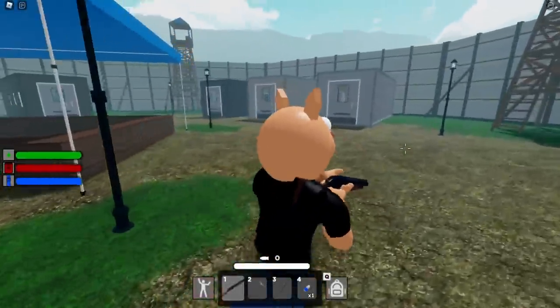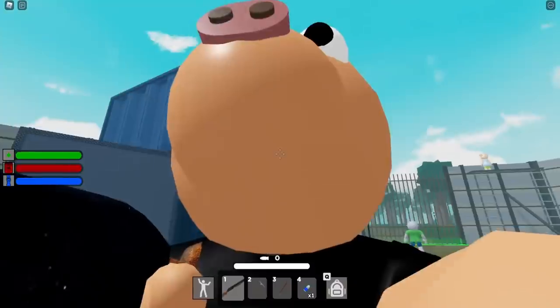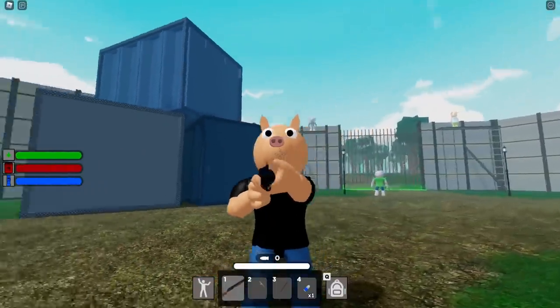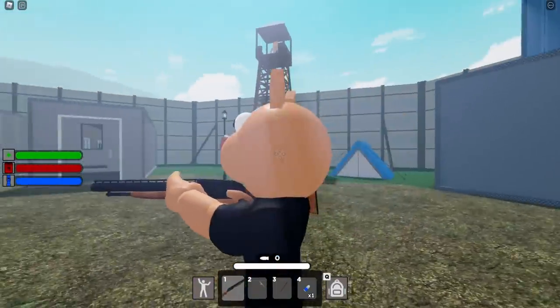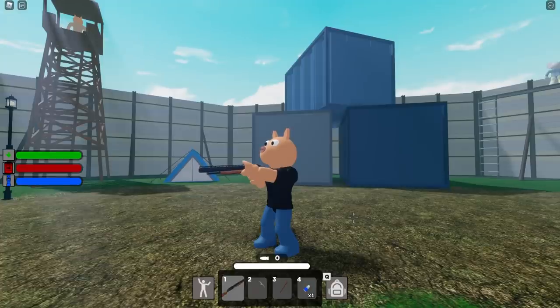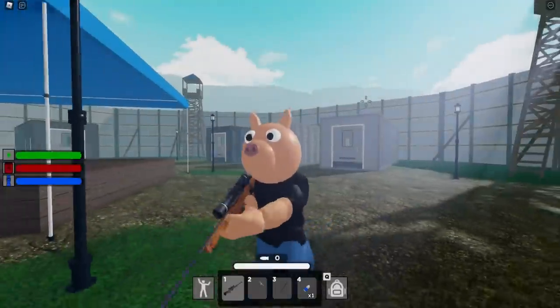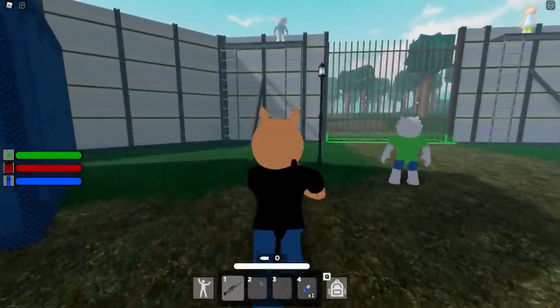We also have the Shotgun, which looks awesome. Let me know if you're struggling finding weapons in the comments below. The Shotgun does damage between 10 and 50 — clip size is 6, reload 3 seconds. That 10 to 50 range is huge. I'm assuming the closer you are with the shotgun, the more damage it's going to do.